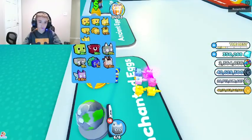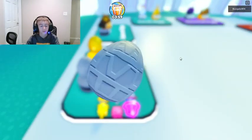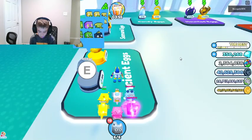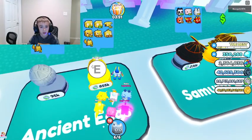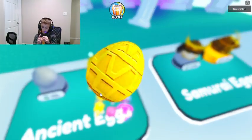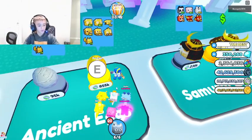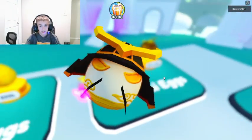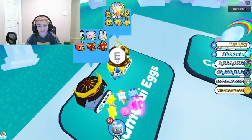We're gonna get a green snake, aren't we? Yeah - green cobra. Let's move on to the golden relic egg. Golden purple cobra - feeling pretty lucky. Samurai egg - panda! Nice.